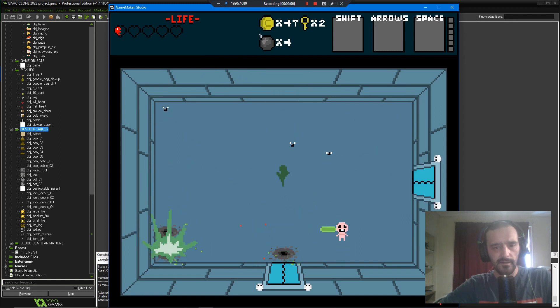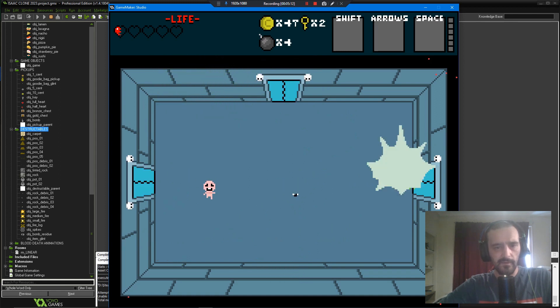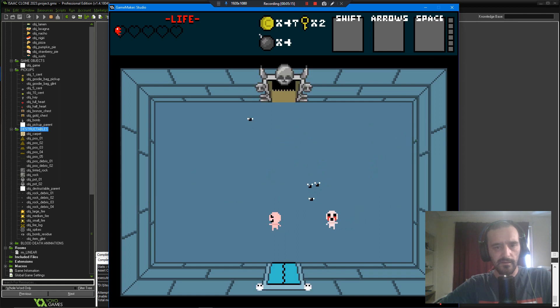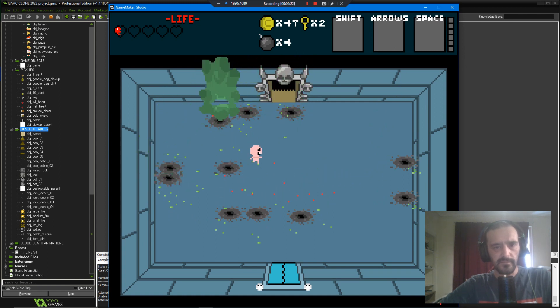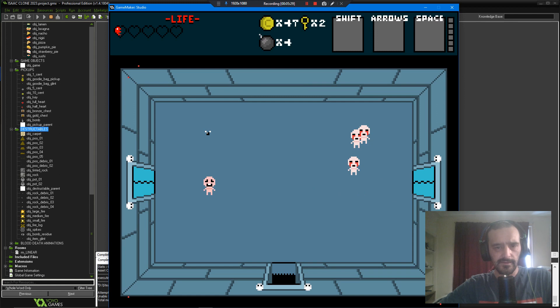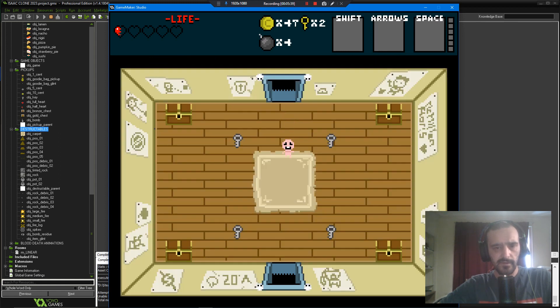Looks like I'm gonna die before I get to show you everything else — okay, I'll make it. All the floors are done in here. I'll quickly dispatch them so I don't die. And the bedroom has been drawn up — I just have the bed to do. Let's get these keys and these chests.